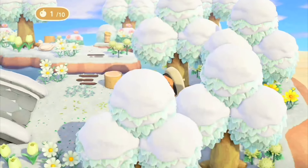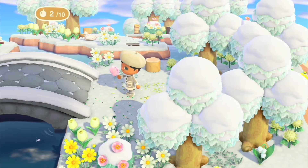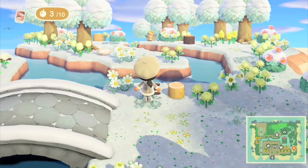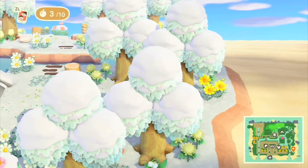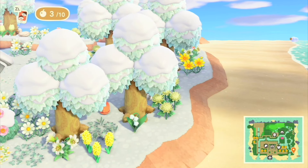The next bonus tip is to keep checking Nook's Cranny for limited time items that add unique flair to your island. I do this every day as part of my daily routine — you just never know what they might have. And lastly, don't wait for Isabelle's evaluations; visit Resident Services and request one whenever you feel your island is looking good.